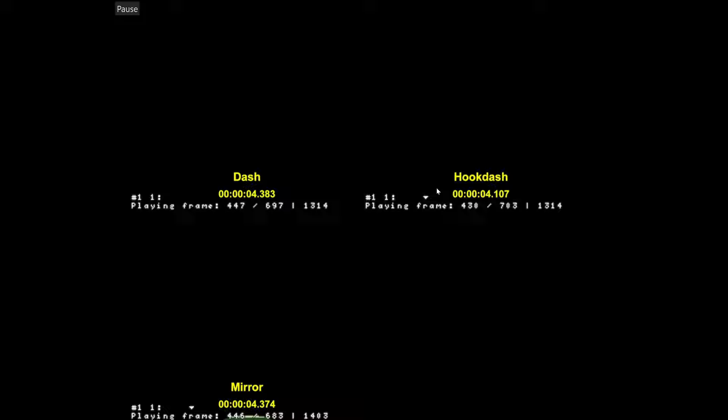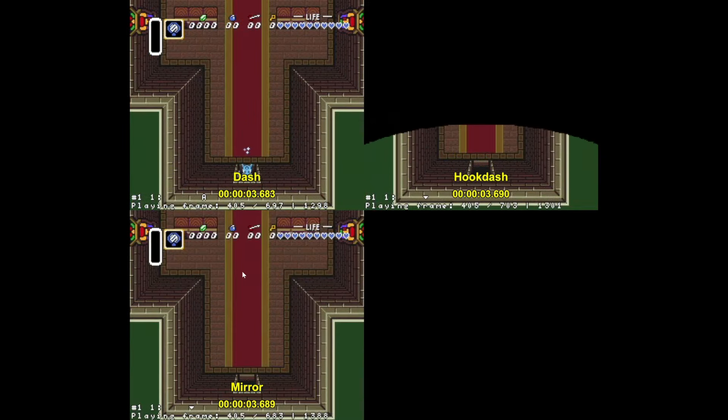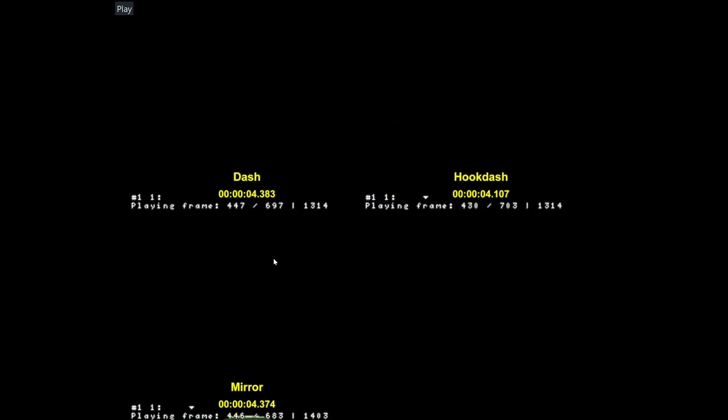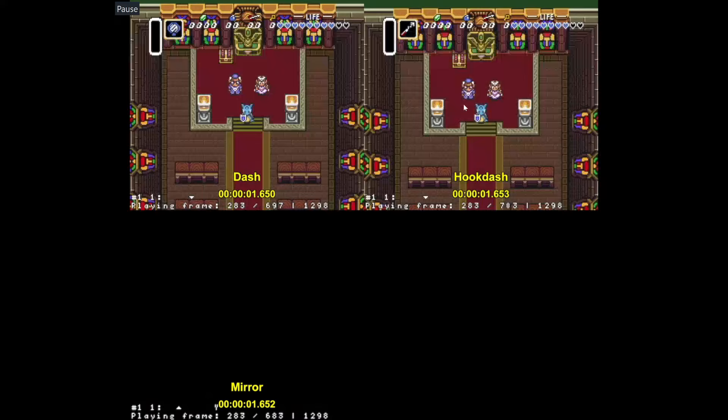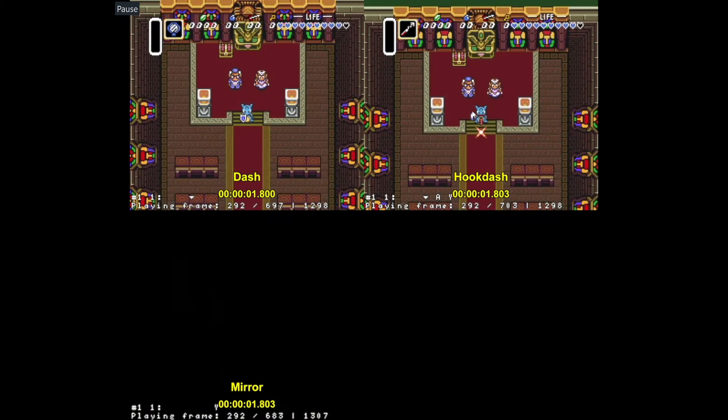You'll see in this case that hook dashing still wins out by the same margin, about 0.2 seconds, but dashing and mirroring are both basically tied in terms of time. So in this case, it doesn't actually really matter which method you choose — it's kind of just up to your preference because they're basically about the same time. Hook dashing is still going to be a little bit faster. I will say this hook dash is a little bit easier to set up because you have more time to quick swap to the hook shot while you're walking up to the NPC, and then it's a little bit easier to not have the hook shot extend because you have a little bit more space with these stairs.